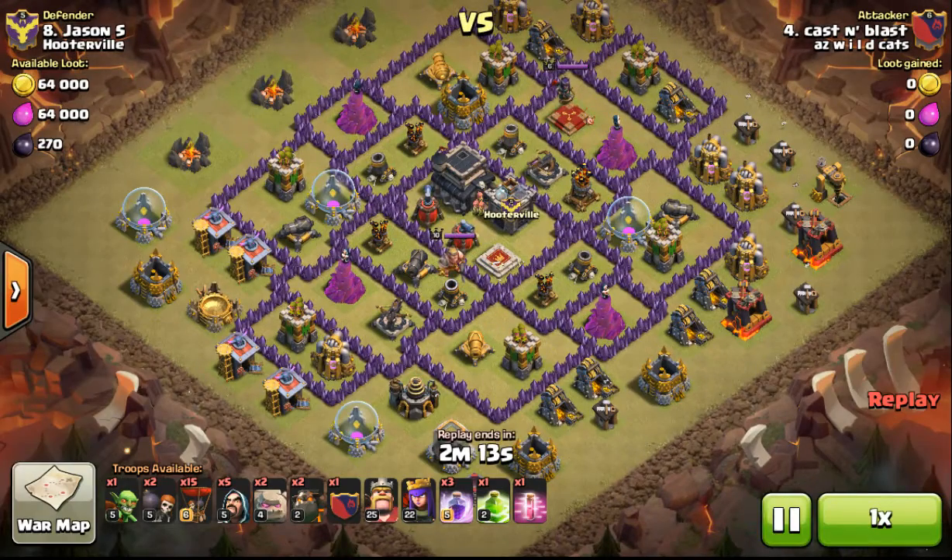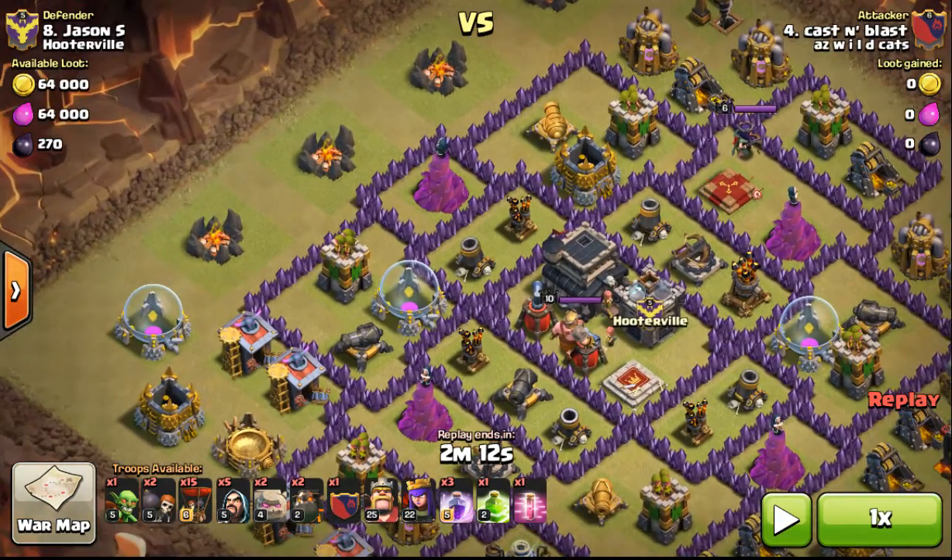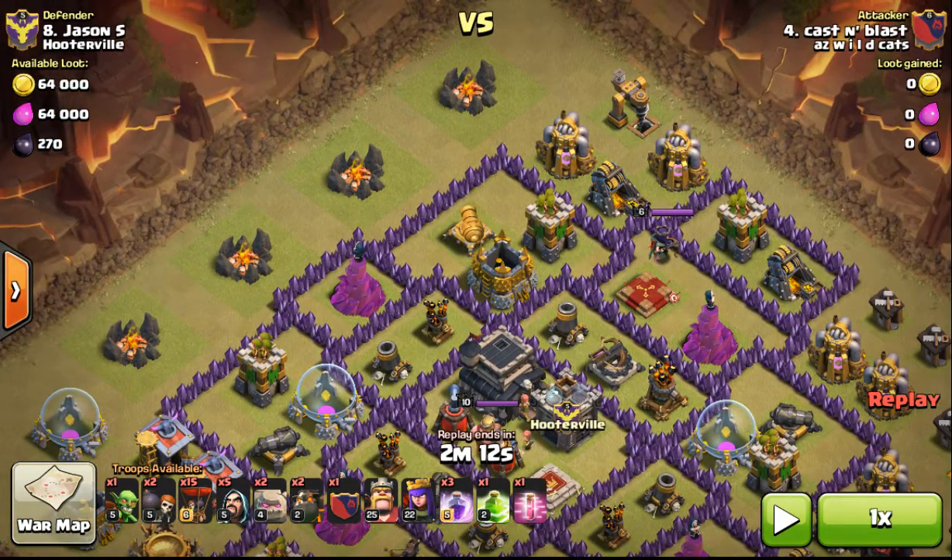So let's take a look at my troop setup real quick. I'm bringing two golems, two hounds — kind of a normal siege or air raid — so two hounds, a max hound in the CC, 15 loons, two wall breakers. I've got my cleanup troop of a goblin and five wizards.